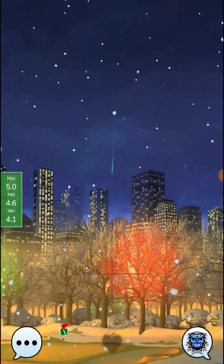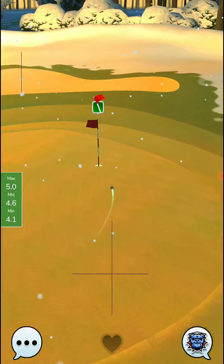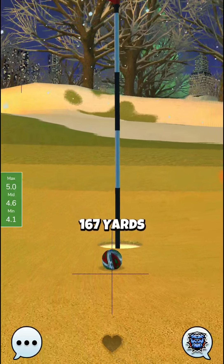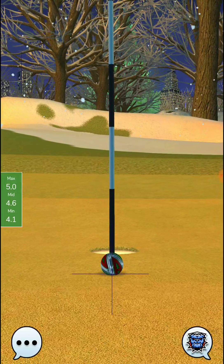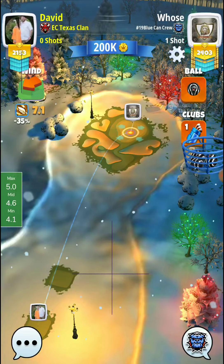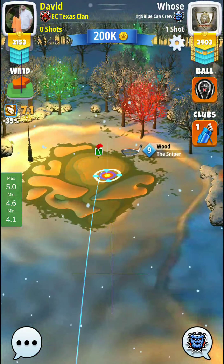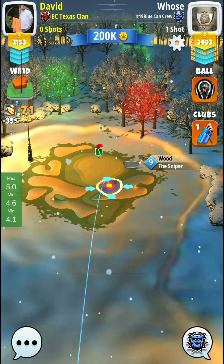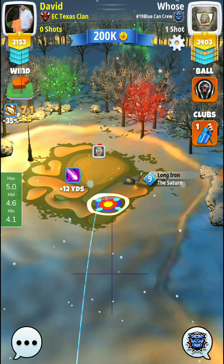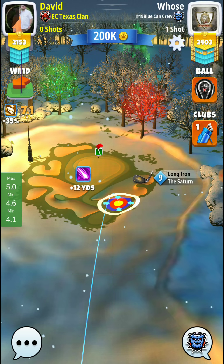Hit it perfect. Not a bad shot right there. I almost want to say we should go with no backspin at all — just regular spin — almost on that shot. I think if we hadn't had that half bar of backspin on that shot, we may have gotten the ace there. So that is something to consider and try next time we have this hole.